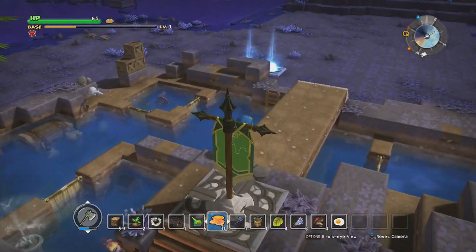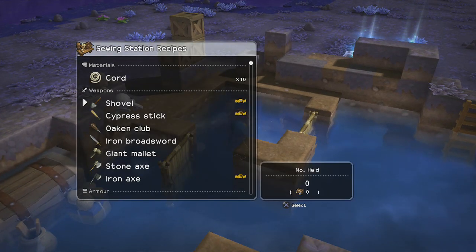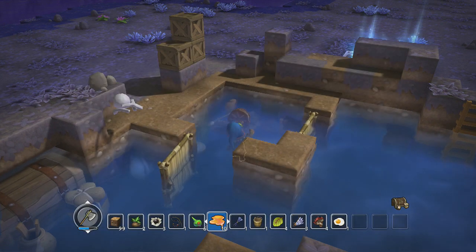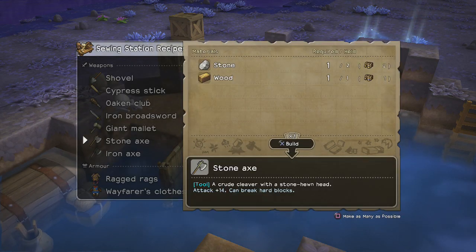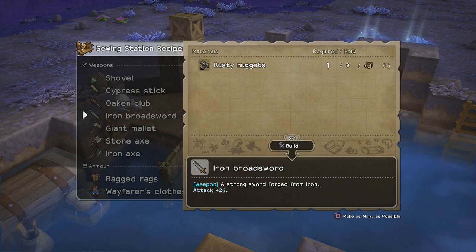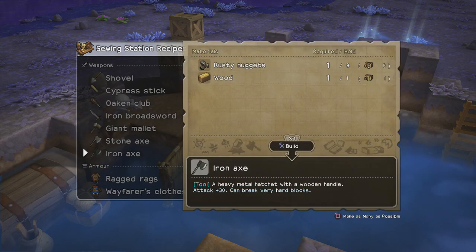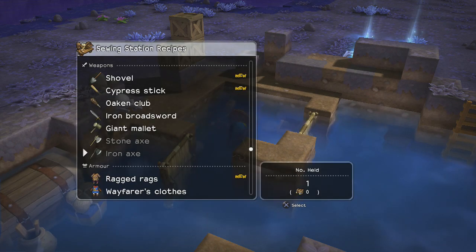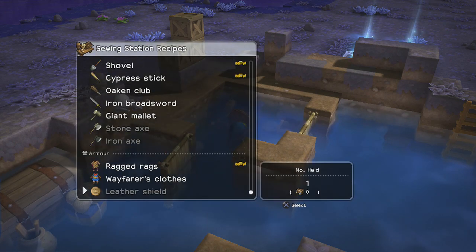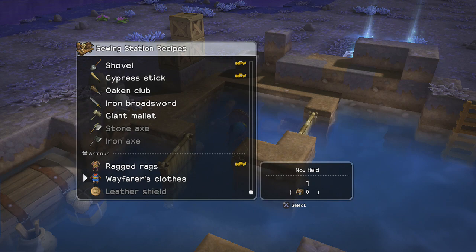Let me just do that real quick. The first thing I want is an iron broadsword — that'll help me fight things better. Actually, how much stronger is that? 14 to 20 — yeah, that's a huge upgrade. I'm going to make myself an iron axe, because now I can break pretty much everything I find on the other side. I'm going to need wood — one should be enough for now. I want to make myself an iron shield, but I don't have the recipe yet, so never mind. Yeah, I would like a second iron axe, but I think one is enough for now.